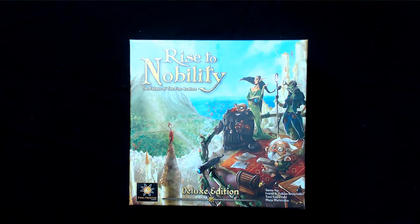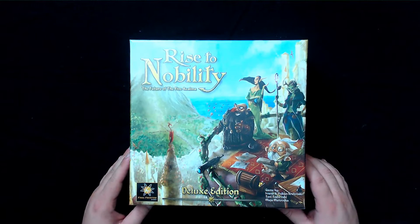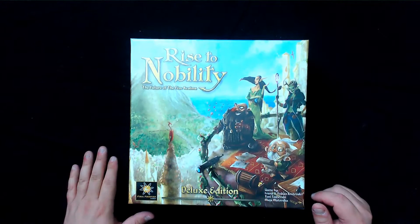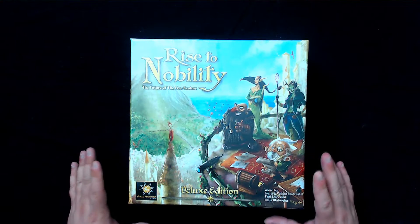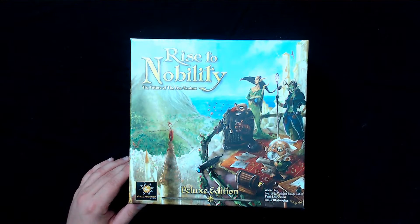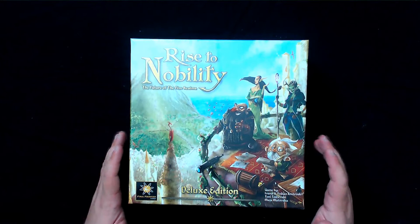What's up guys, this is the Board Game Roamer and I'm here with an awesome game. This is called Rise to Nobility, published by Final Frontier Games. This is actually the second game I have from this company. The first game was Cavern Tavern, which is a really awesome game. I'm going to do the unboxing for this. What I want to do is actually do a solo playthrough of Cavern Tavern first, and then do this, because both of these games are set in the Five Realms universe they have created.